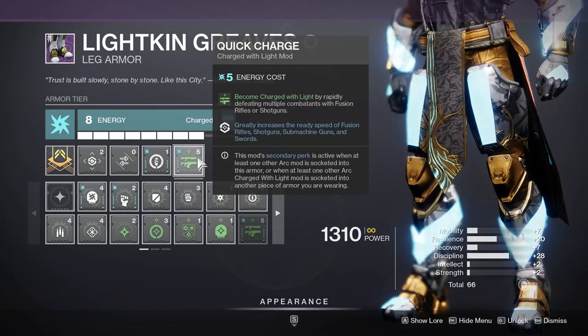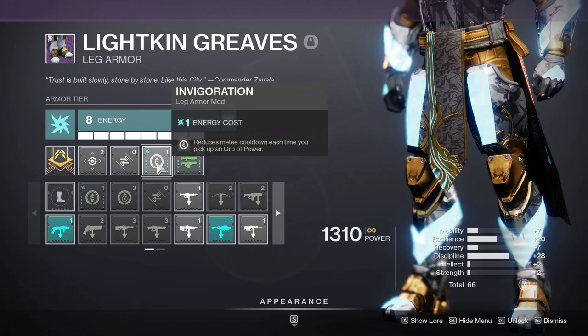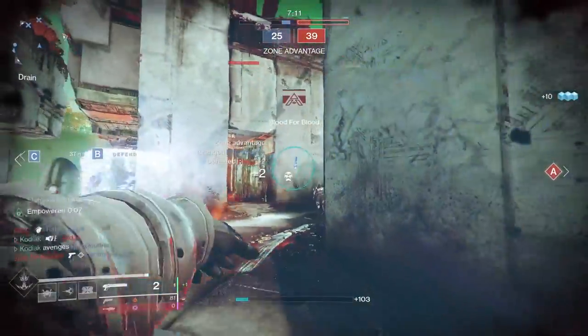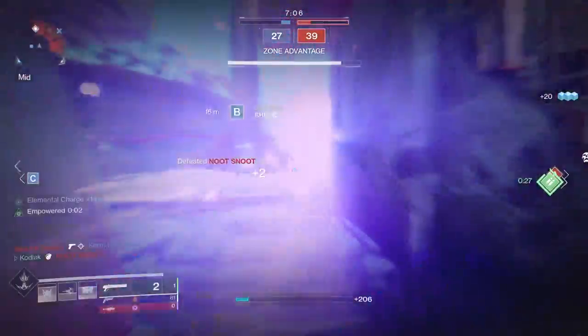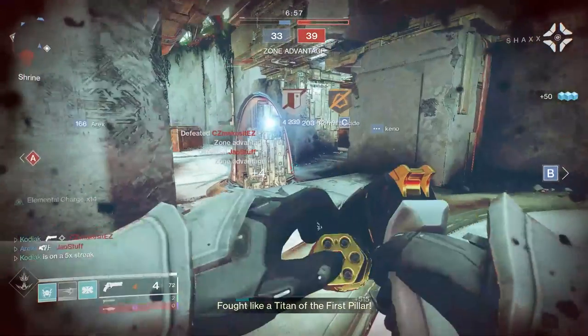We're rocking Quick Charge on our boots along with Invigoration for decreased melee cooldown when picking up orbs of power. If you have room, definitely consider Absolution. Traction gives a greater turning radius while sprinting — a nice background effect for any Crucible build — but if you find a scavenger mod more useful, go right ahead and put that there instead.